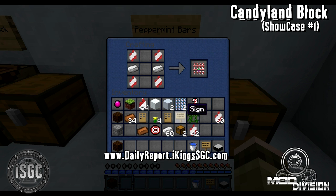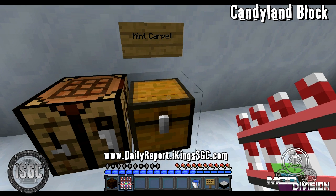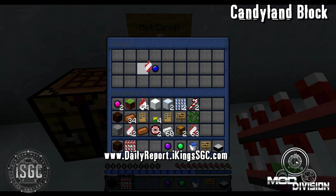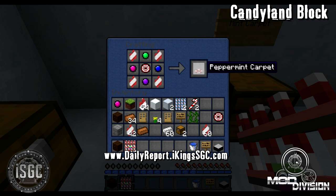I apologize if I sound stuffy, I'm not feeling that well today. And now on to mint carpet. Craft it with four gumballs — green on top, blue on the right side, plum on the bottom, and classic gumball flavor — and four peppermint barks, whatever kind, red stock or white stock, and a sphere mint. Let's just switch that around because I got that wrong. Peppermint carpet.